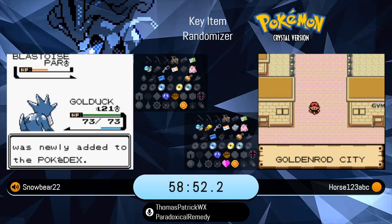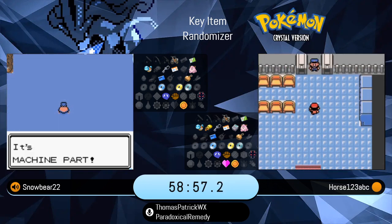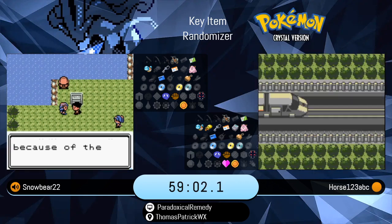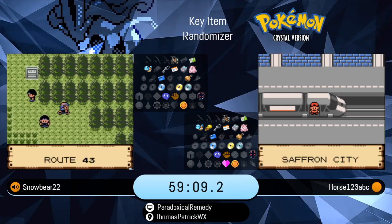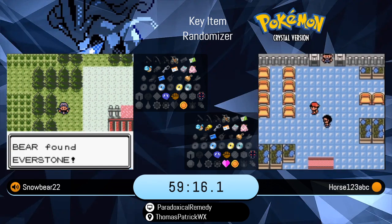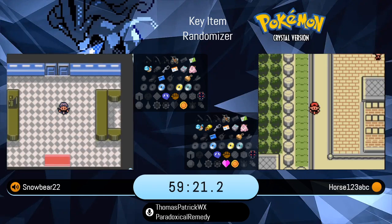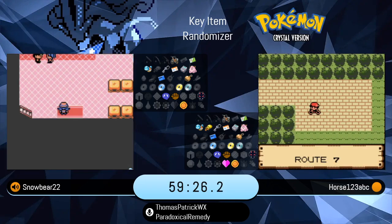Still looks like Horse — seven badges is going to be really important. He might be heading back to Kanto to do one or two badges and then start that Rocket Radio Tower sequence. Since they don't have the ability to Fly, you've got to be very cautious and efficient with your movement across the map, especially going back and forth between Johto and Kanto.